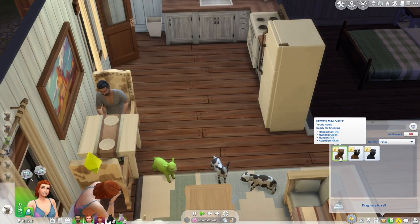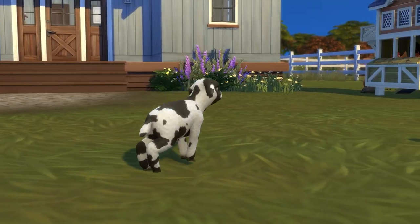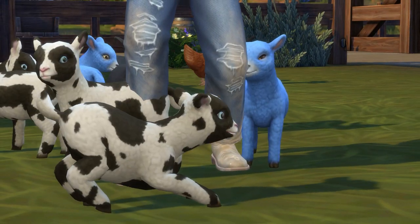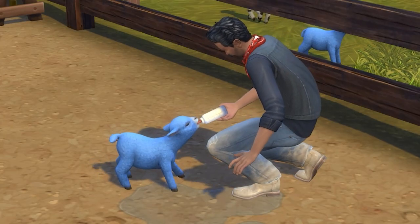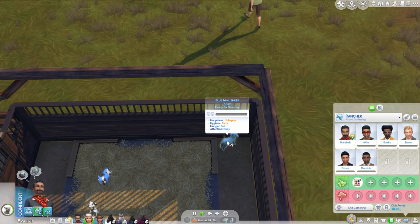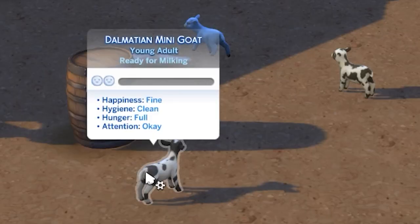Unless you want that — chaos is great sometimes. Now you've got your mini goats and sheep. Now what? Well, now you've got to take care of them. They're fairly easy to take care of unless you get a lot of them. Pretty much you have to feed them, give them attention, and clean them up every so often. All of this will affect their happiness. Happiness is their general overall mood — if their needs are met, they'll be very happy.